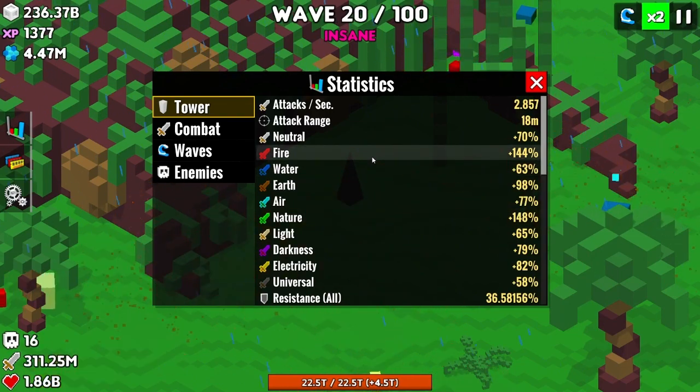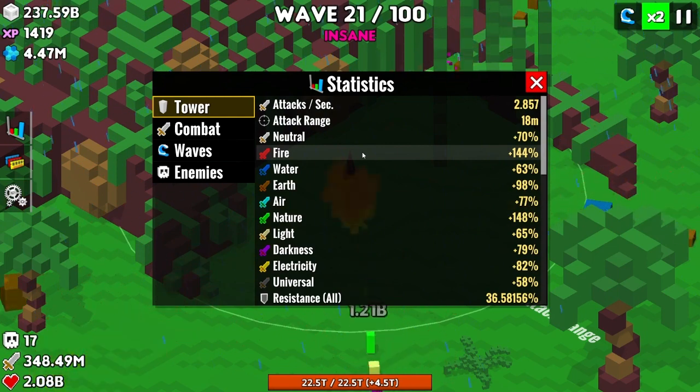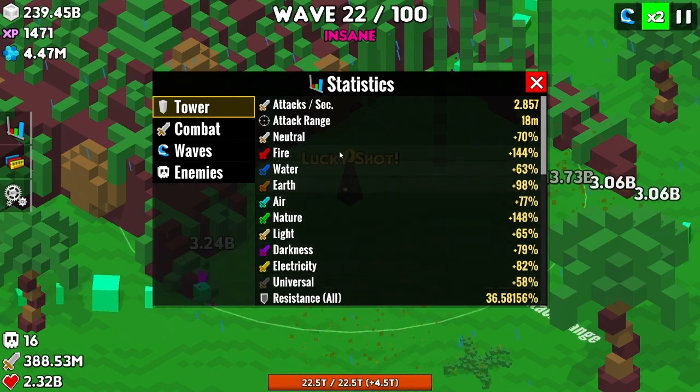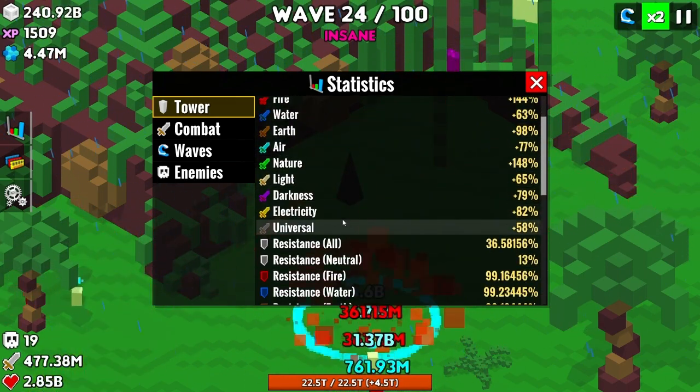Because there are water units mixed in here, we couldn't use Magma Foundation. If we did, the fire damage would be outrageous. But these are our current damages and our resistances.